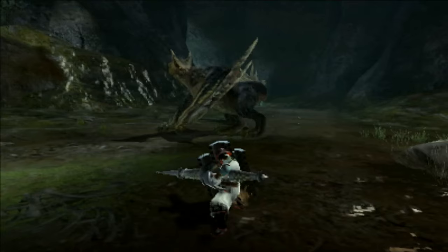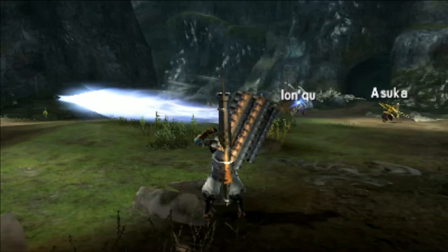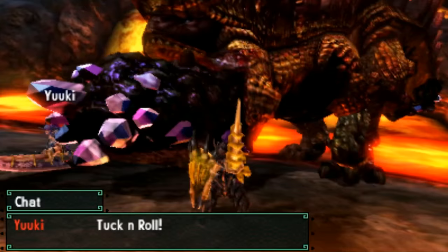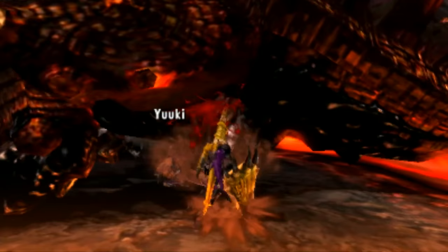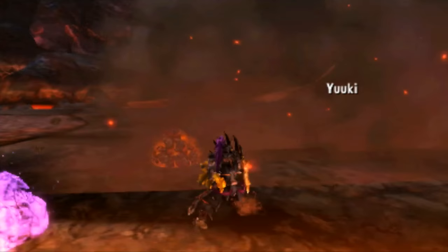A lot of weapons use skills like Weakness Exploit, where it takes advantage of actually hitting a monster in its weak spot. You see those weapons on Great Sword and maybe Hammer — weapons that do very slow but very strong single strikes. Normally the more flashy weapons like Long Sword and Sword and Shield don't necessarily do that because they just get the hits in when they can. For the Lance, I want to put it in the former camp, because even though it attacks quicker than a Great Sword or Hammer, you can also use Weakness Exploit on the Lance because of its precision strikes.